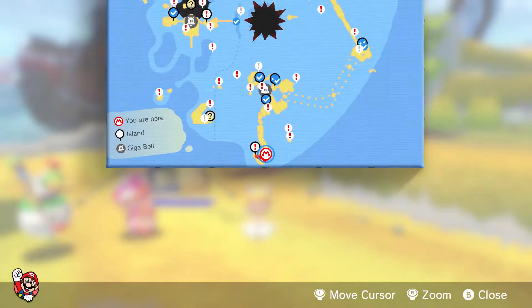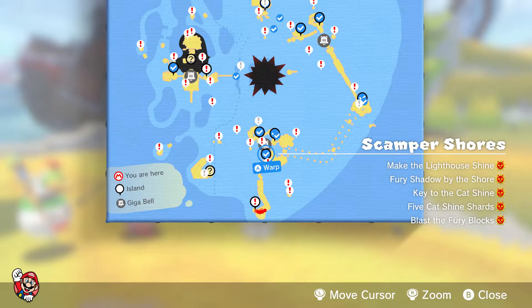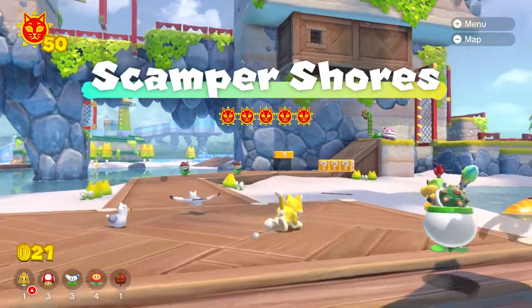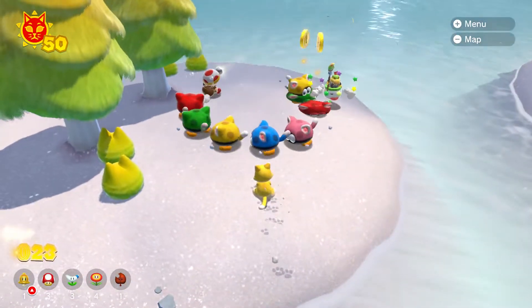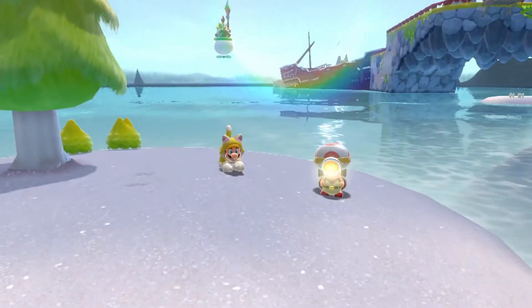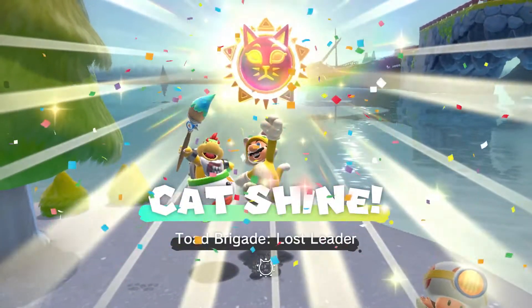First up is Toad Brigade Lost Leader. For this one, just warp over to Scamper Shores, and on this little island over here, make sure you have something to kill them, or just jump on them — go ahead and kill these beetle buddies, and Captain Toad will be saved and give you Toad Brigade Lost Leader.